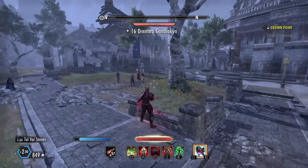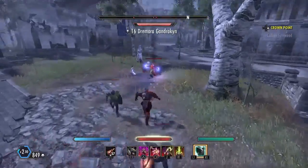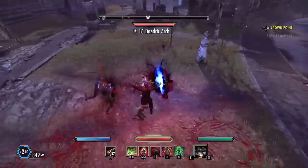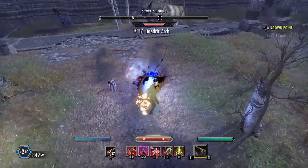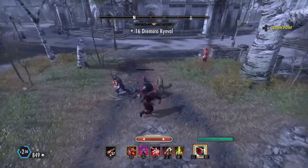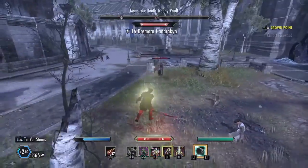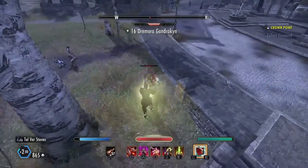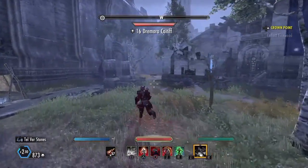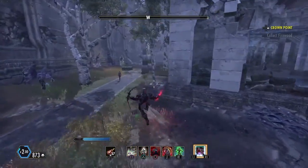5% damage mitigation is equal to 3,250 — I got that number by multiplying 65,000, which is 100% damage mitigation, times 0.05. So in order to figure out how much armor your opponent must have for the maul to reduce it by 3,250, you just do 3,250 times 5, which gives you 16,250. So in order for the maul to do the same damage as the greatsword, your opponent must have at least 16,250 physical resistance.